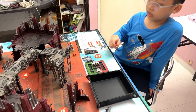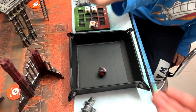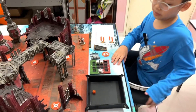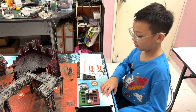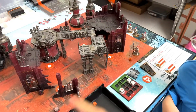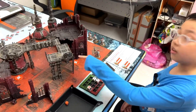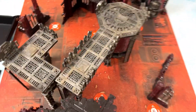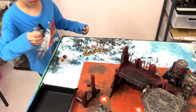To determine who is attacker or defender, let's roll. I win! So I will be the attacker; you be the defender. You need to deploy your troops first. Choose your side — which side do you want? Okay. Let's place the barricades, starting with the attacker. I'll put mine over here, your turn. I'll put it over here.